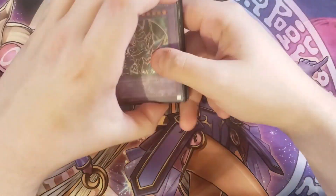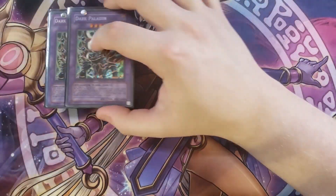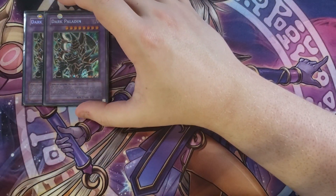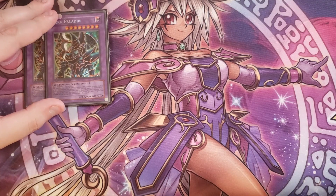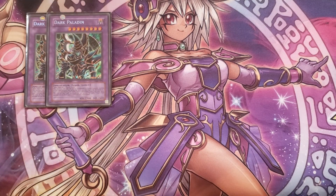For the extra deck, we're playing two copies of Dark Paladin. You can actually make two copies which is really nice. This monster cannot be special summoned except by fusion summon, and as long as it remains face-up on the field, you can negate the activation of a spell card and destroy it by discarding one card from your hand. Its attack is also increased by 500 points for each dragon-type monster on the field and in either player's graveyard, so it can get really big. It's just an overall really awesome card.